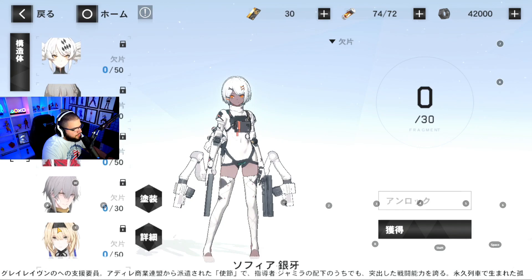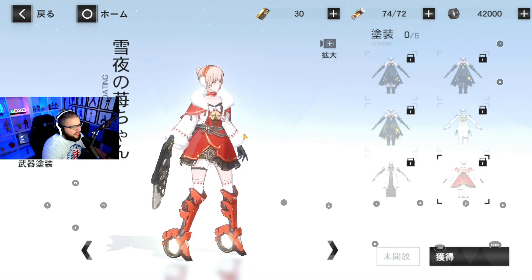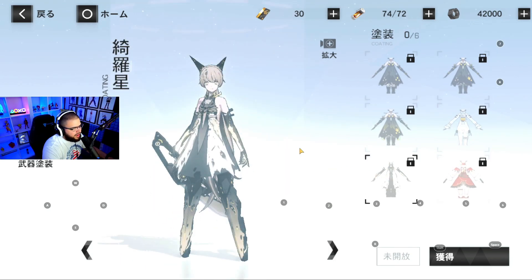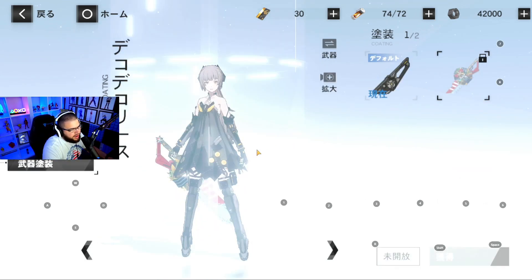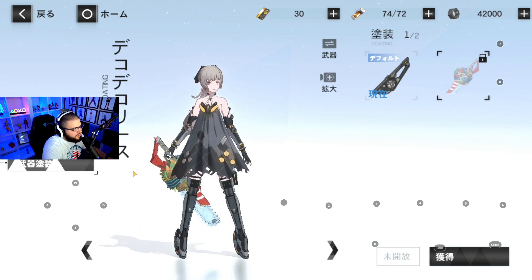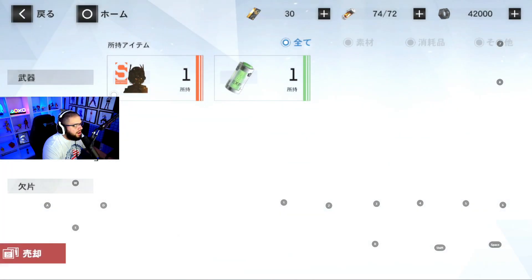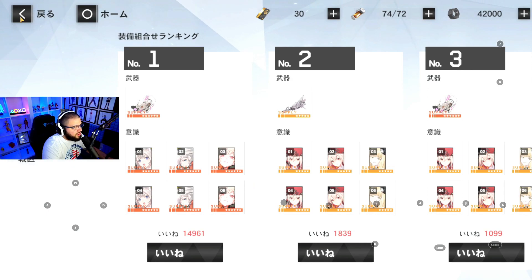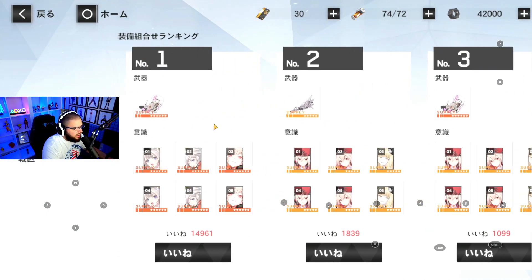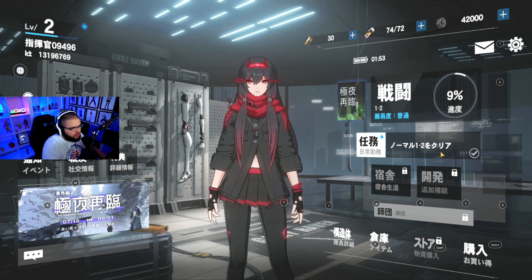Chainsaw girl is one of the choosable characters — she's got a Christmas outfit, candy cane design, boots — all of it looks amazing. It all depends on who you want to pick. I love this character and the way she plays, so I'm choosing her. You can look at her full kit before confirming. Once you choose her, you get her automatically.